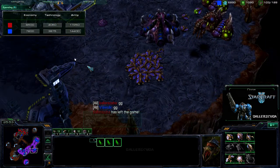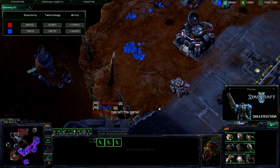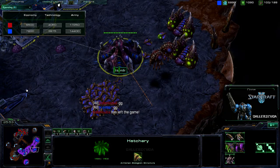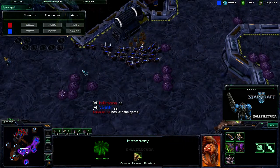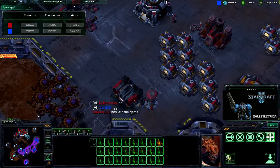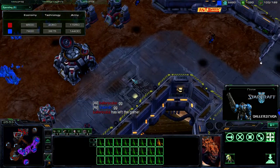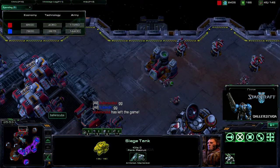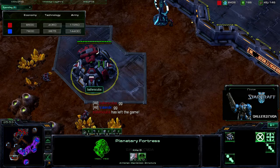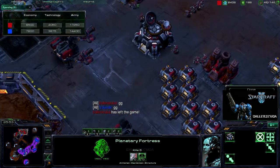When a Zerg player and a Terran player have the same number of bases, the Terran technically has the lead — because the Zerg player will probably be scared of moving out too soon or droning up too soon, so he has to balance between zerglings and drones. That should give me a lead since I can produce from different facilities simultaneously, but then again I can't switch unit types as fast. So many mistakes this game — it's been a while since I've shown a game with this many mistakes from me, but it was an interesting game so I thought it was worth showing.